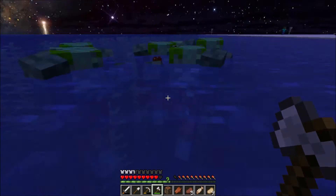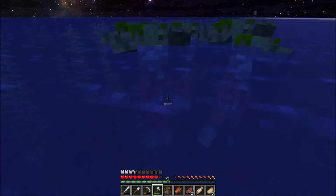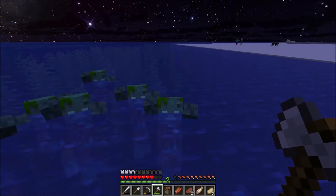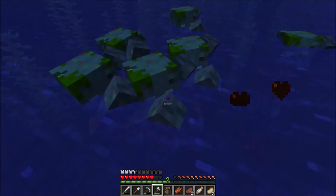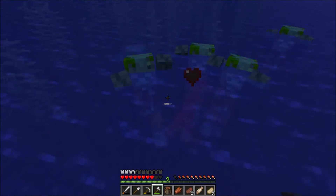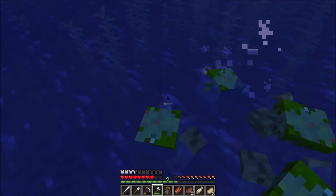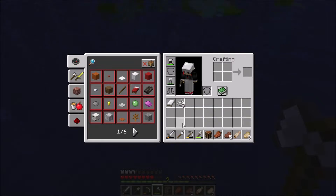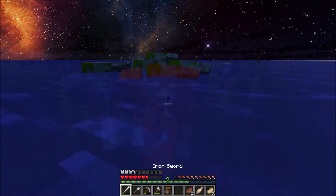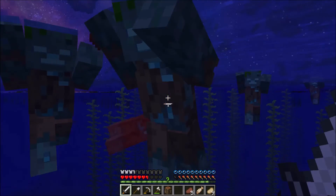That doesn't make sense. What the crap? But still, that name makes sense according to the name. I was wondering why these things were called drowned. New 1.13 mobs — they do look very cool. That's why zombies were rotating. And I think these things give you special things as well, like nautilus shells. So I think it might be worth killing them, and because they're grouped together, maybe it's worth killing them with the sword.